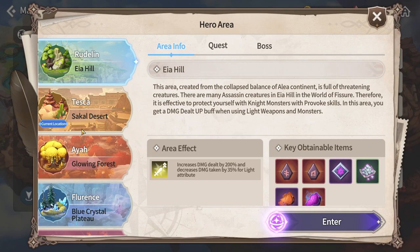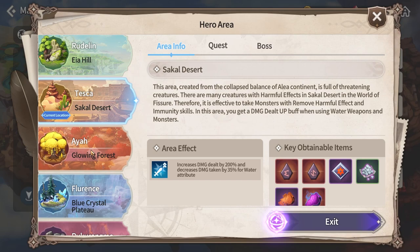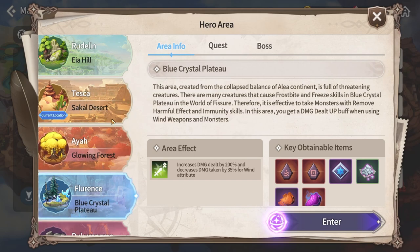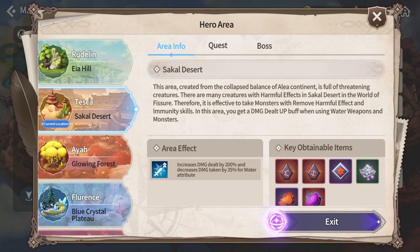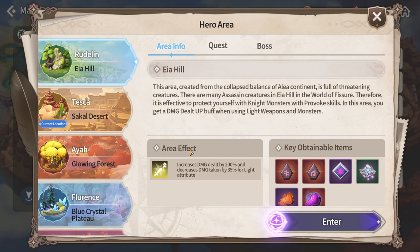Here are the beneficial elements for each region: for Tesca it's water, for Aya it's fire, and for Florence it's wind. These are self-explanatory because those elements counter the mob element in each region. Florence has water-element mobs so wind is useful there, Aya has wind-element mobs so fire is useful, and Tesca has fire mobs so water is most useful.